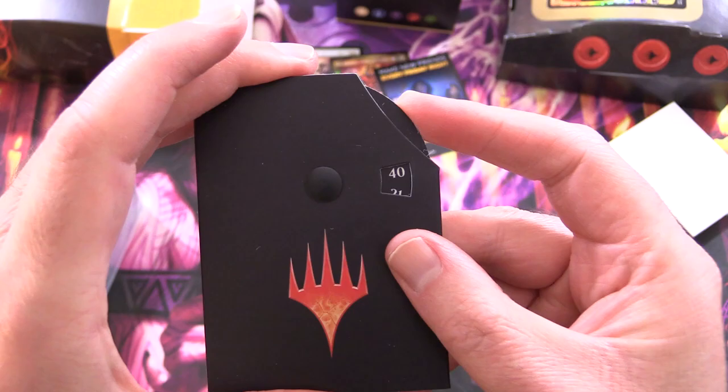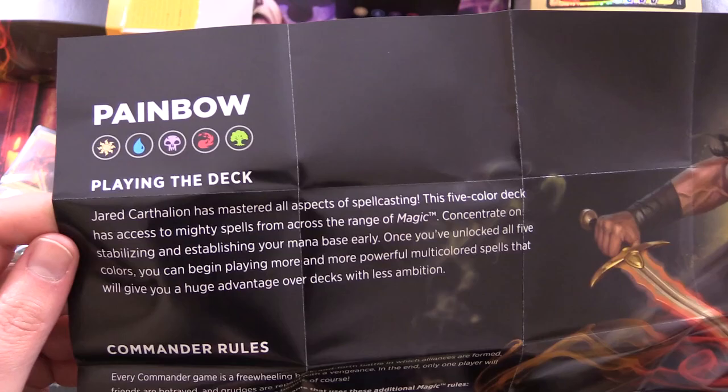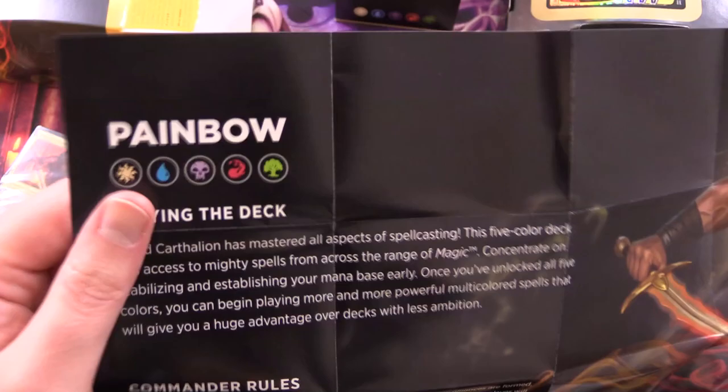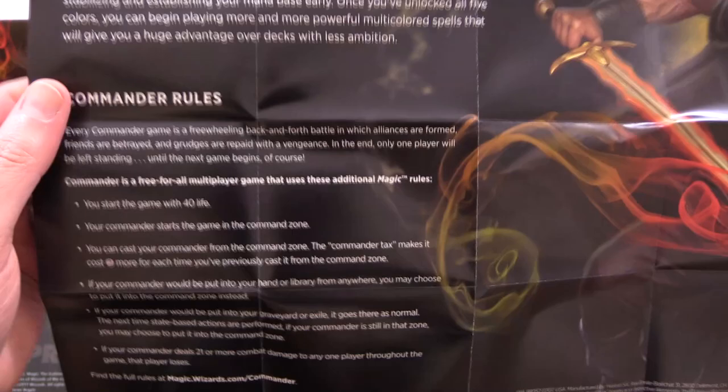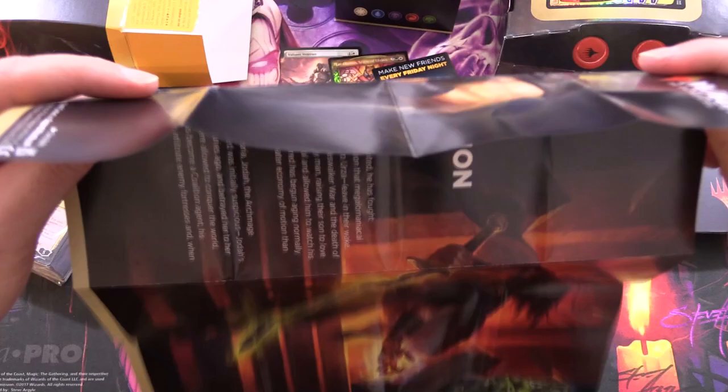We do have this life counter here — goes up to 40 and then counts down from 20 on the other side. And we do have this flyer. Painbow — this tells you about how to play the deck. The idea is that you stabilise and establish your mana base, which is really important because you've got five colours to worry about, then playing multi-coloured spells. There are also some commander rules in case you're new to the game — it's actually one of the most popular formats in Magic. And here is some lore about Jared Carthalian.